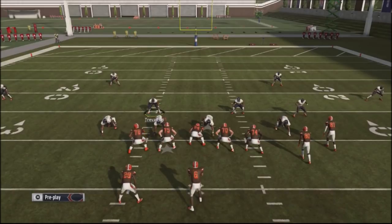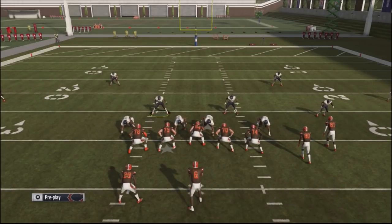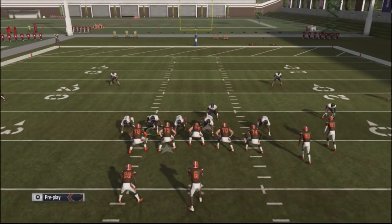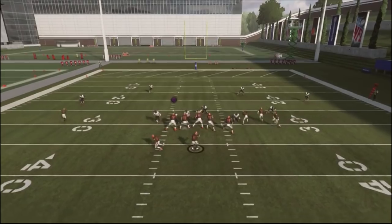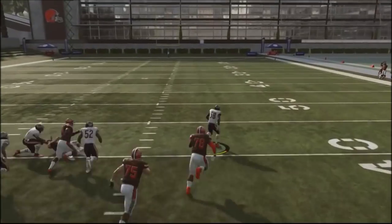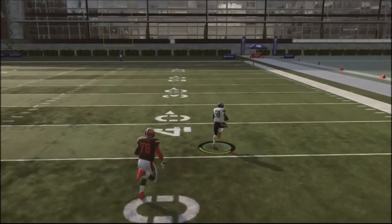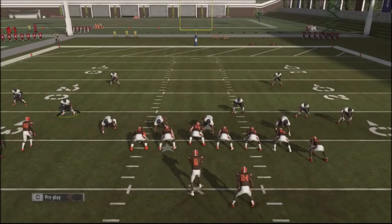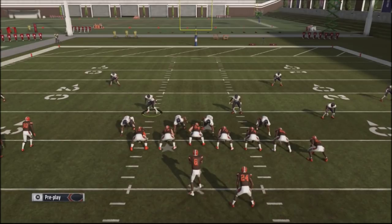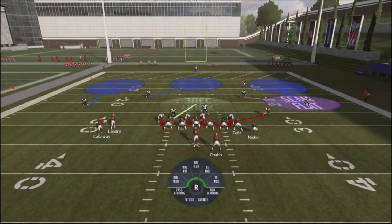Base align, pinch, pinch, crash down, hover over the left guard, and hold that right trigger button. You can see he just comes blazing in and I'm able to get a nice hit. So to recap: base the line, shift the defensive line down, pinch the linebackers, crash the defensive line down, and you've got the blitz set up.